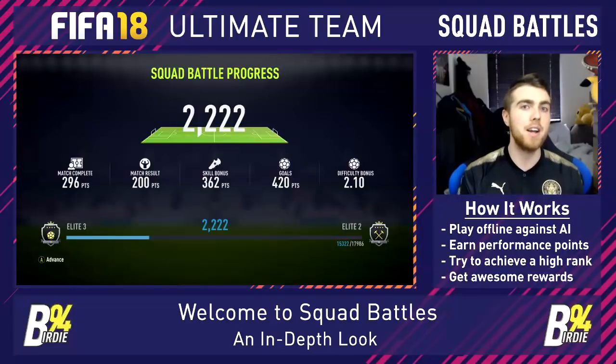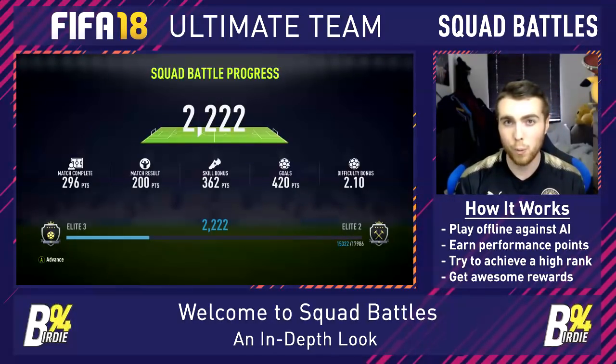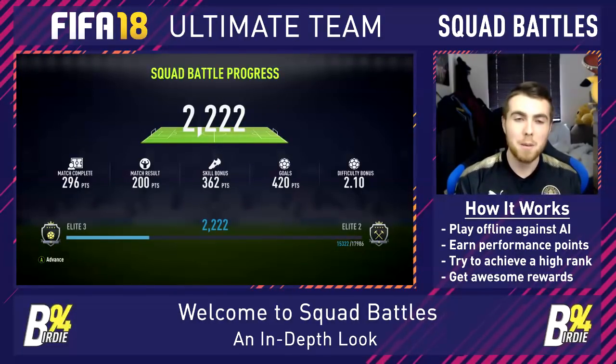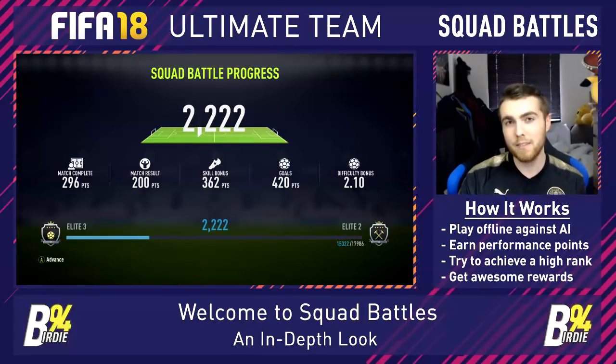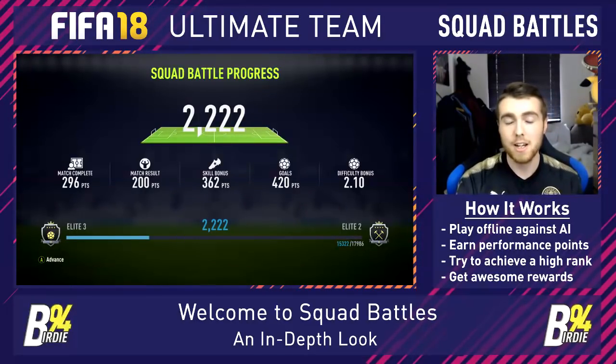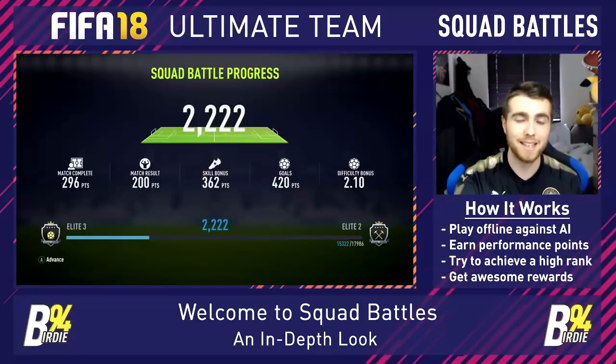Ideally you want to win 5-0, get a load of shots on target, corners, successful tackles, high possession, and high pass accuracy to maximize your points. If you're playing on Legendary, roughly the most you're going to get is 2.7 to 2.8k if you win 5-0, and then it scales down as you go down the difficulties. You want to play on the difficulty you feel comfortable scoring goals and hopefully keeping a clean sheet on.